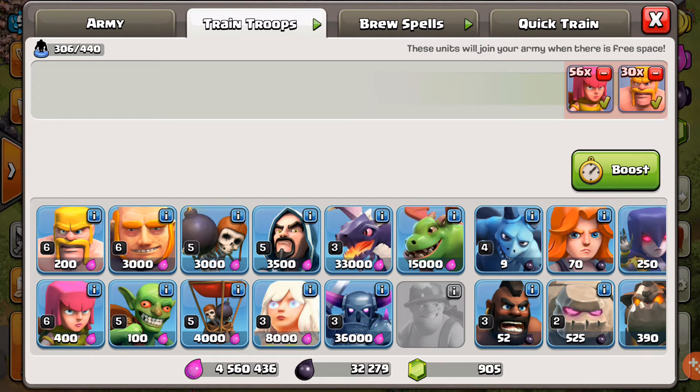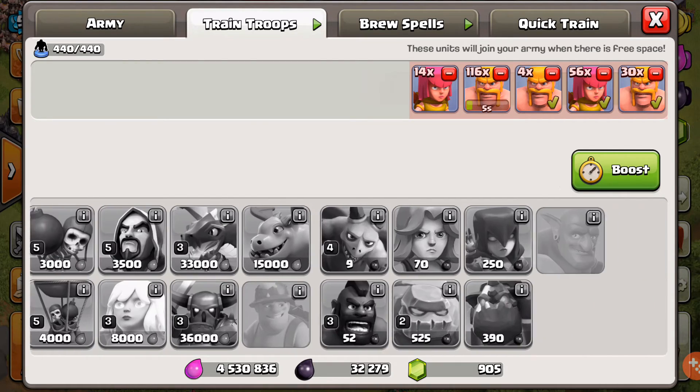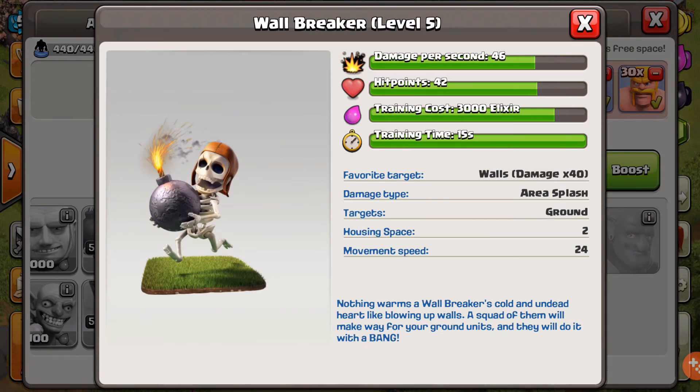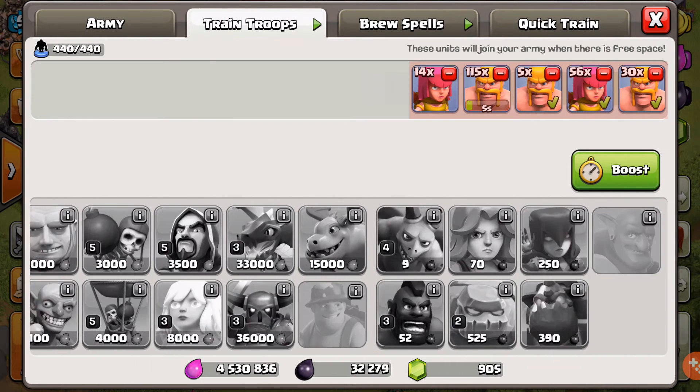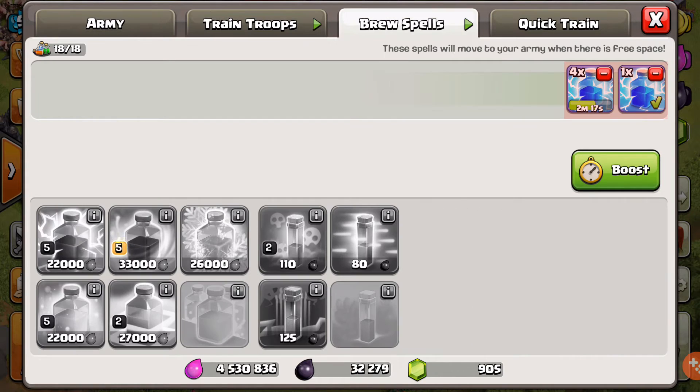I'll probably train my army, so let's do our 120 barbs. That's the new update, guys. It sucks I can't show you much on it, but it's cool — I like this whole new screen, it really helps out a lot. You can see how much elixir you have down here, dark elixir and gems. The same thing with spells — all of our spells will train up quicker.